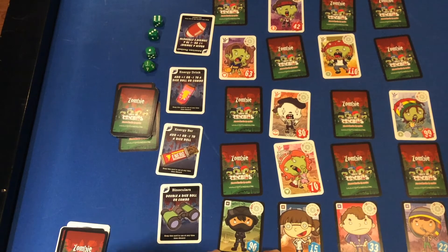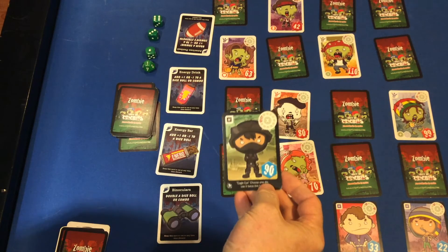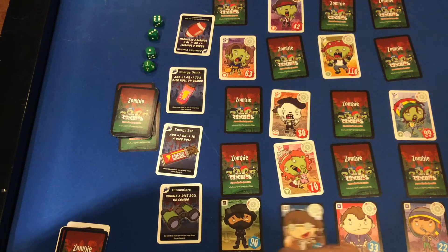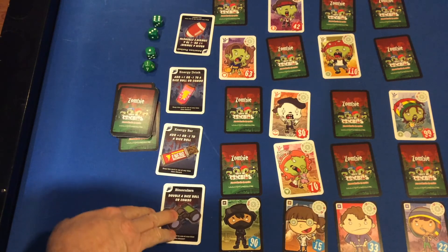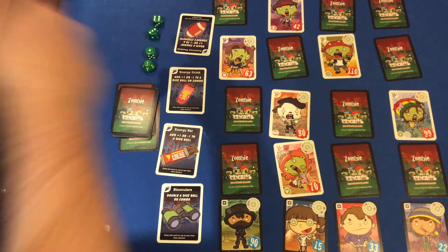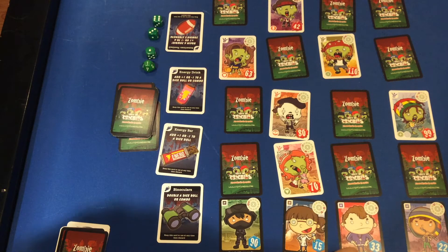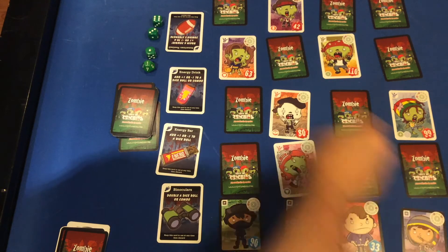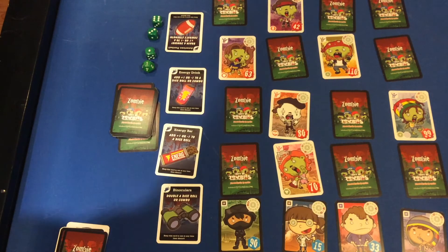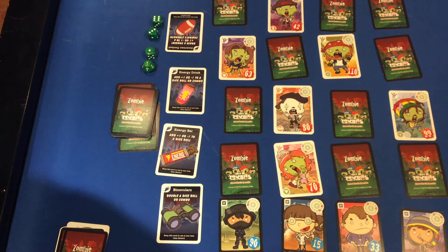To remind you of the powers: the ninja guy will allow you to use one of the dice twice on the turn. This hero allows you to use items twice — like we used the American football once, so we still have it for one more use. This hero will allow us to re-roll the dice, and this one lets you add up the numbers in the targeting wheel to use those to get the zombies. But the heroes are one use each, so once they're used they'll be gone.